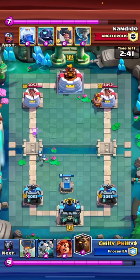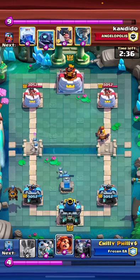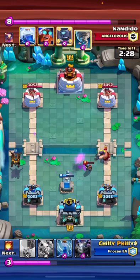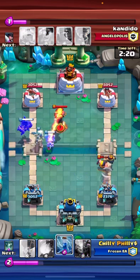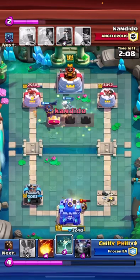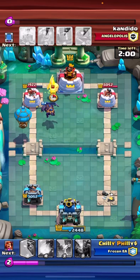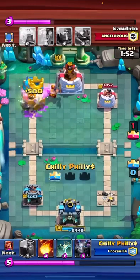I'm going Lava in the opposite lane. His Executioner and Mini P.E.K.K.A. come down, and I figure he's going to get the tower. He Mirrors it, so I kind of just accept it. Yeah, he Tornadoes and I get a little worried, so I Balloon. He Executioners, which he probably should have Lightninged, and that could have been a lot different.